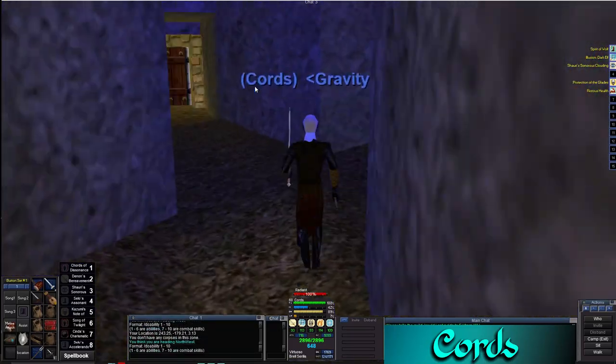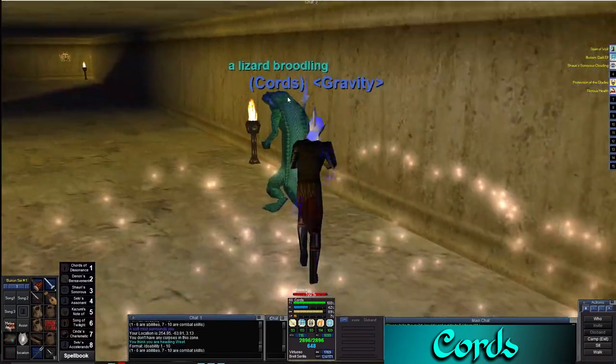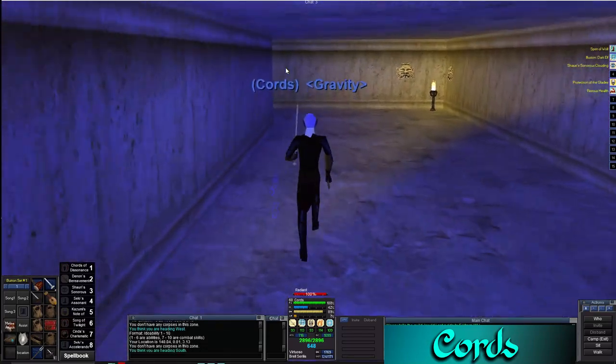Thank you all for watching, hopefully you enjoyed. This is Cypherdeck and this is how to get out of Cazic-Thule from the Wizard Spire. Peace!